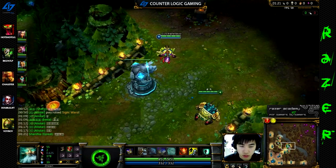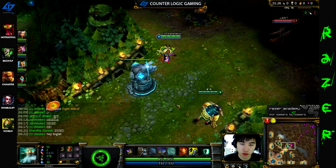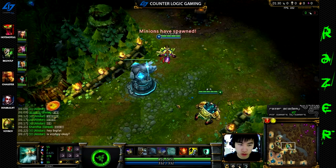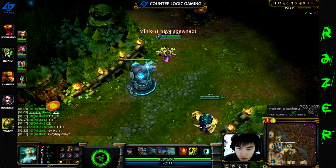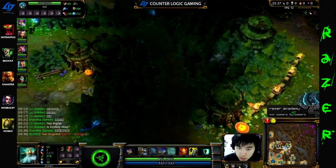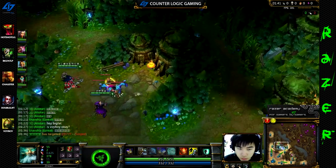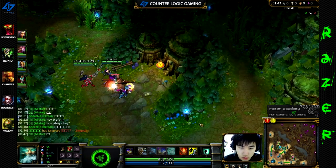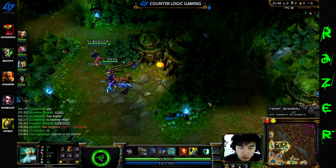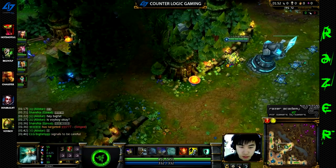For skilling, you should max Q first and then max W. You should always have one point in each ability before level 4. Max Q early, boost three parts, and you can help your teammates do a leash and help them speed through the jungle.